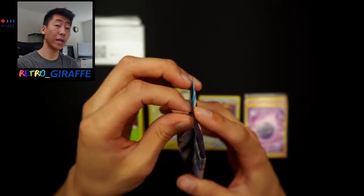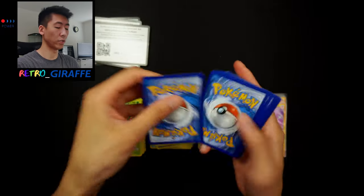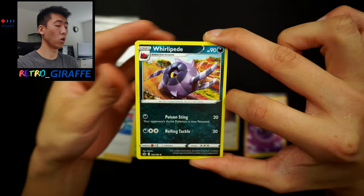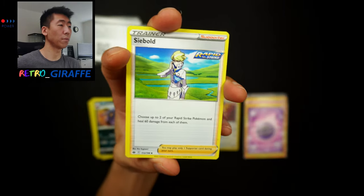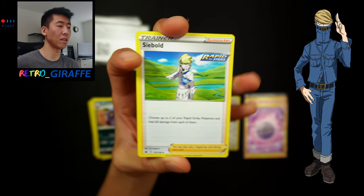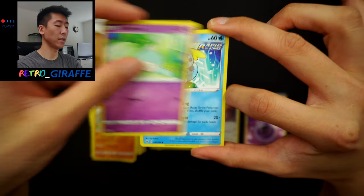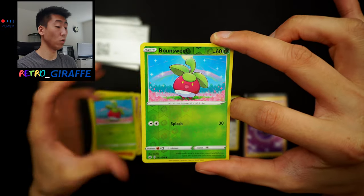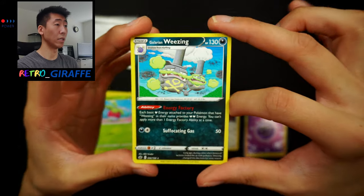And on to our last pack — can we get a holo or better? Unfortunately not because it is a green code. But here is a code for you guys. We have a dark energy, Melanie, Rillaboom — I think that's our first one — a Kubfu, he looks like the guy from My Hero Academia, like Genus — that's what he reminds me of. A Ghastly, Kubfu, Hattenna, Sabol, Training Under the Waterfall, Bounsweet, reverse Bounsweet back to back, and we have a Galarian Weezing non-holo.